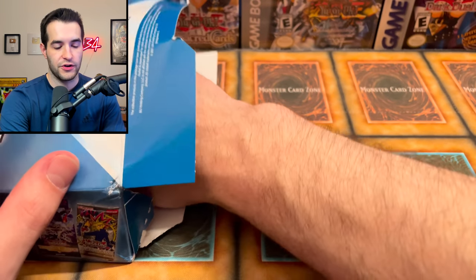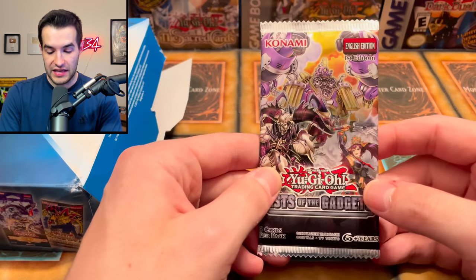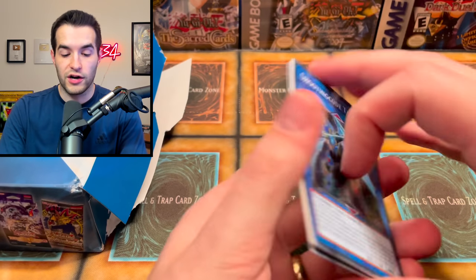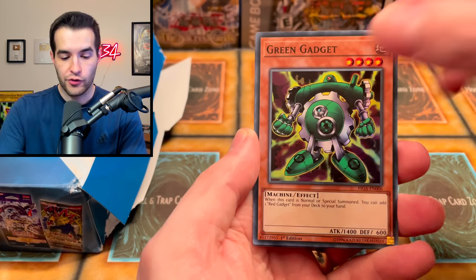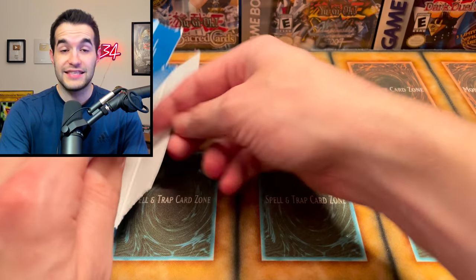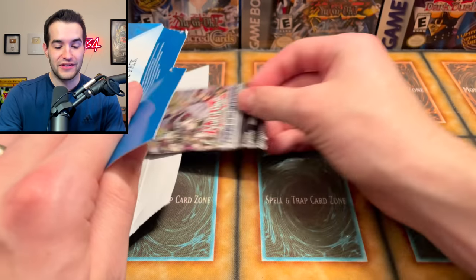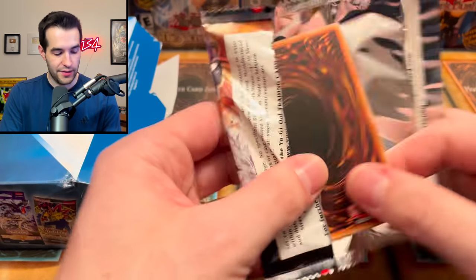We've got a blister — we have Fist of the Gadgets! There are a couple cards worth something in this set. Let's see — we gotta get the elephant, green gadget. Fire Formation Tenki — that's actually one of the better cards, I think it's like a dollar. A dollar would probably win this battle. So why did I just want a Fist of the Gadgets? Let's go into Fist of the Gadgets 2.